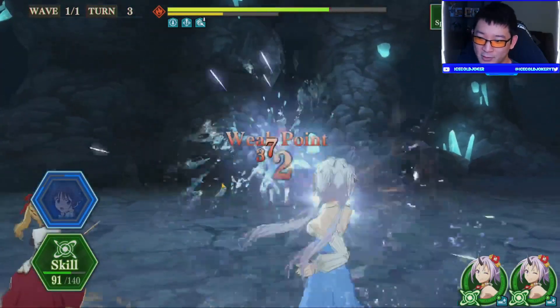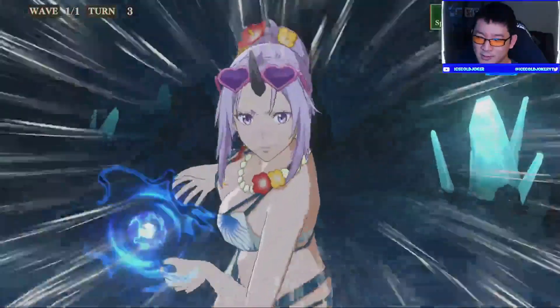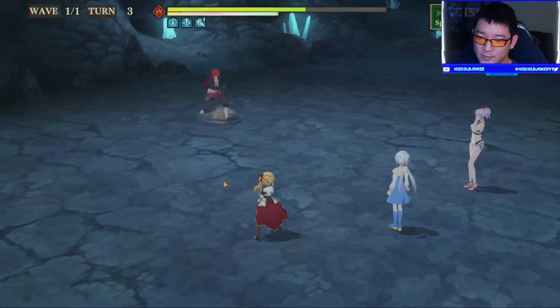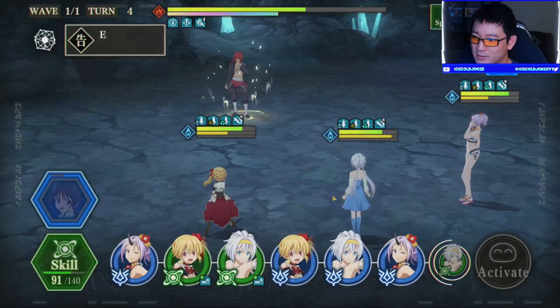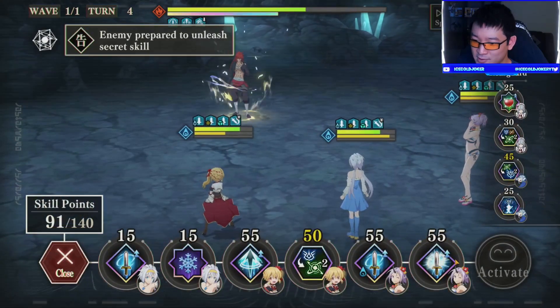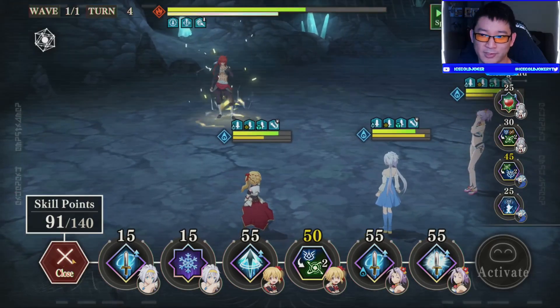91 points. We need how many for this to work? 110... 165... 180... 195 points, I think, for everything said and done. 165, 180 - yeah, 195. So we need 104 more skill points.